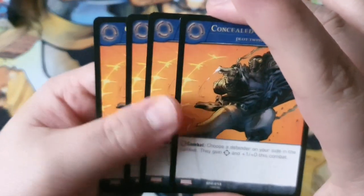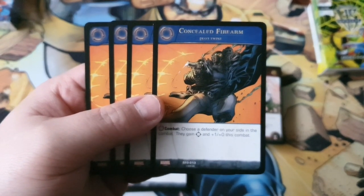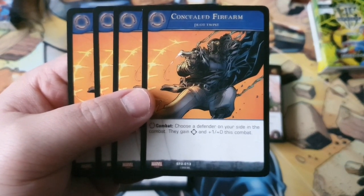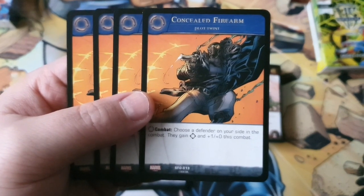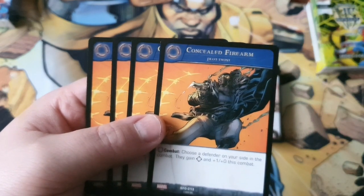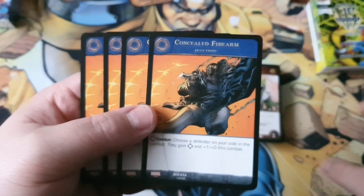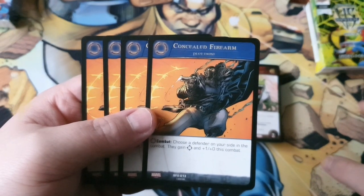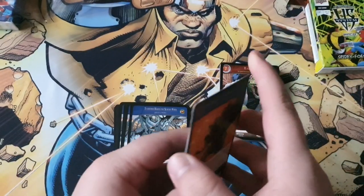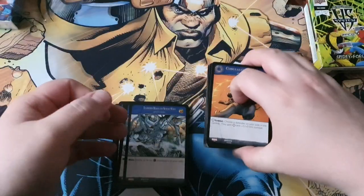Moving on to our plot twists. First is Concealed Firearm — or as I like to call it, the 'screw you, solo' card. Any turn in combat, choose a defender on your side in the combat — they gain range and +1 attack, and zero defenses this combat. As you may notice this is a generic plot twist, so any deck can use it, not just Sinister Six. The reason I call it 'screw you, solo' is because your main character doesn't have range, but you can give it range to strike back against solo characters and prevent snowball effects with +1 encounter counters. This may see some use in particular decks.